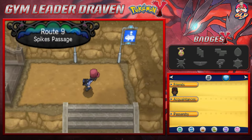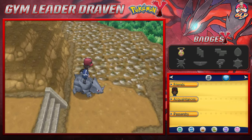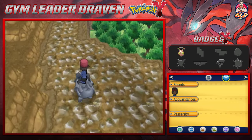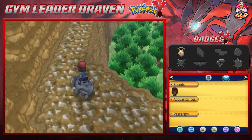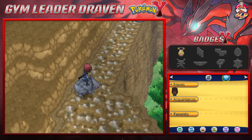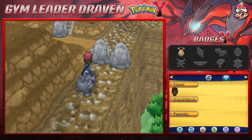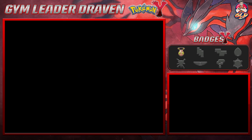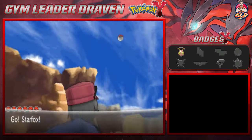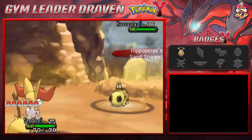So here we are on Route 9 into the Spikes Passage. Look at this — my Rhyhorn walking. These stones kind of act like grass and all that stuff. Maybe I'm not my mom's kid because I can't even ride this Pokemon properly. Our first wild Pokemon encounter is Hippopotas — I think I said that properly.